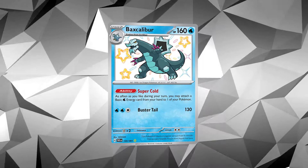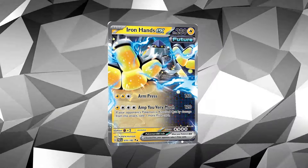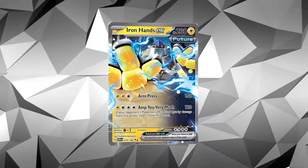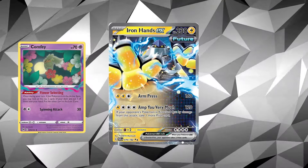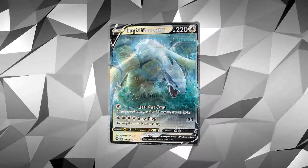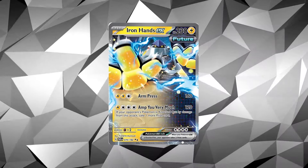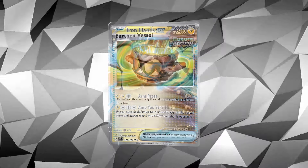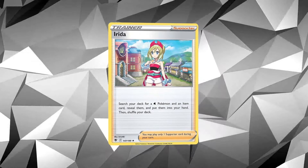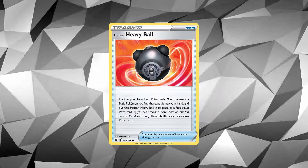Iron Hands EX lets you draw an extra prize card if you knock out your opponent's active Pokemon. If you knock out a Confei you draw an extra prize; if you knock out something like a Lugia V you draw three prize cards. We're typically using it to knock out single-prize Pokemon. You can search out that Lightning Energy with Earthen Vessel, which is also searchable by Irida. All cards are reachable via Mysterious Treasure and Heavy Ball if you prize something.